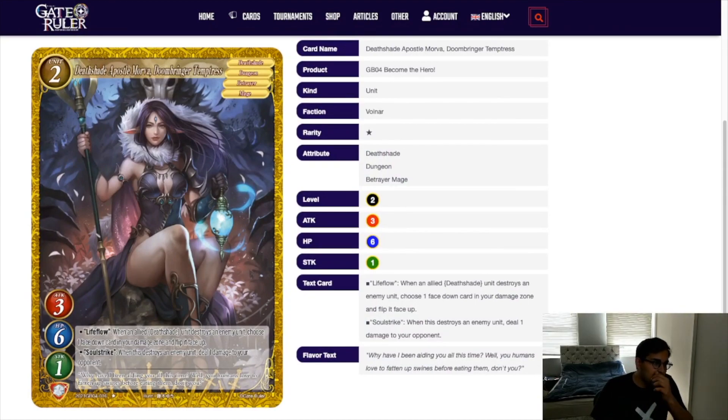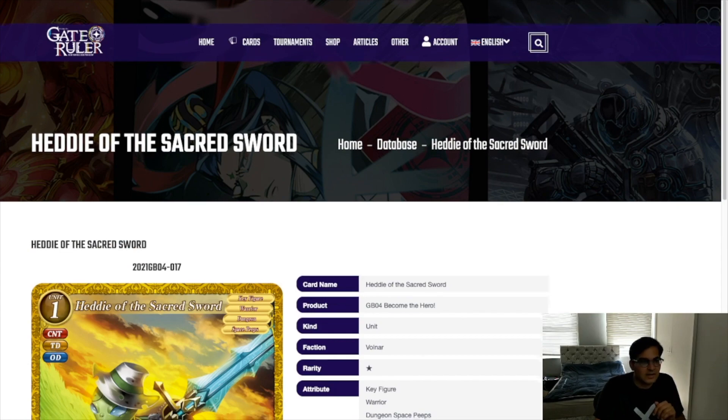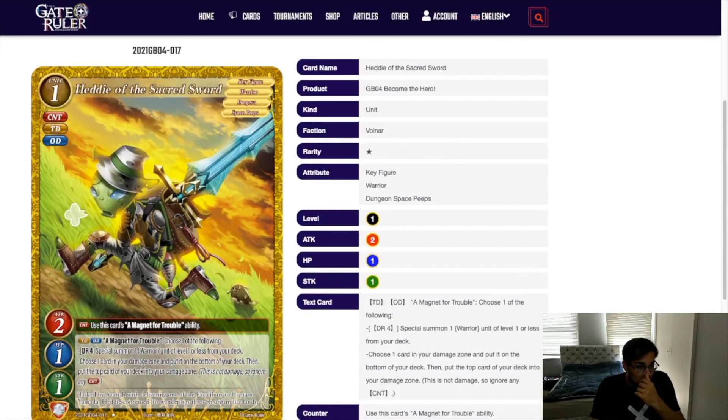Next we have Morverse. This card is fine — 6 HP is basically one of the biggest selling points. It burns when you actually destroy an enemy unit; being 3 attack does make that a little less likely, but there are enough low HP things in the game where it will feasibly happen. When an ally Death Shade unit pops a unit, you get to unflip. All those things together make this card pretty decent. It's really that 6 HP that sells me on the card being good, but there are so many good level twos that if you didn't play this in Death Shade I wouldn't be surprised — it's just about fine.